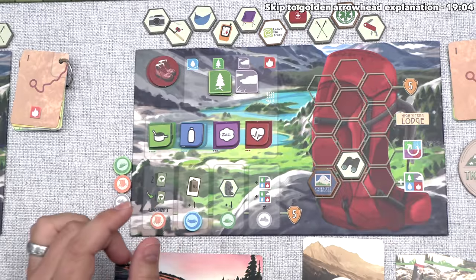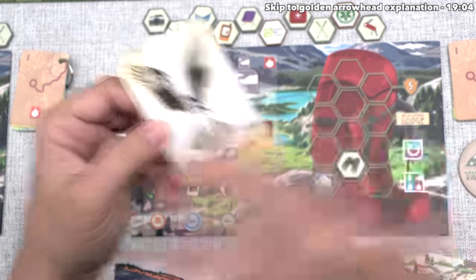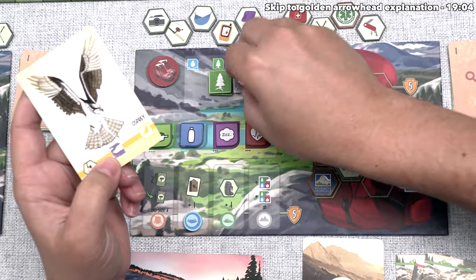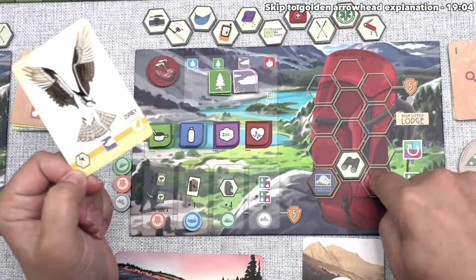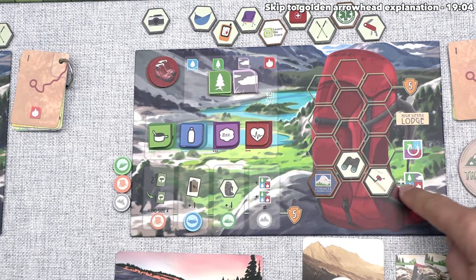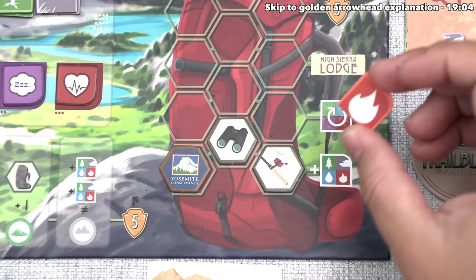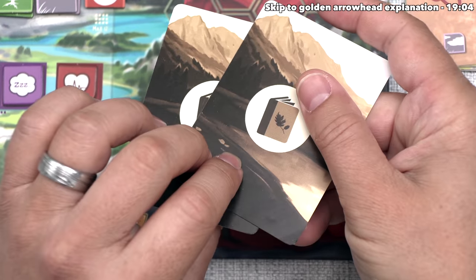This says we draw the top field guide card from the deck, and it looks like we found an Osprey. We get all of the benefits on this: that is going to be one wind natural resource, and this is also going to add the fishing rod to our backpack. We put that right over here, and as soon as we do that, we have completed one of these rows of our backpack, which means we get this bonus — that lets us take one natural resource of our choice. Let's take fire.